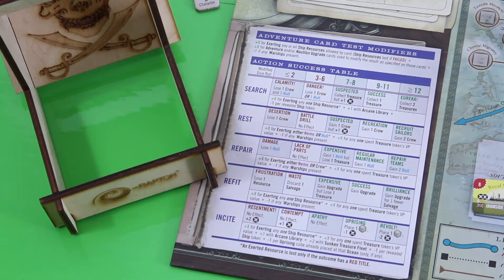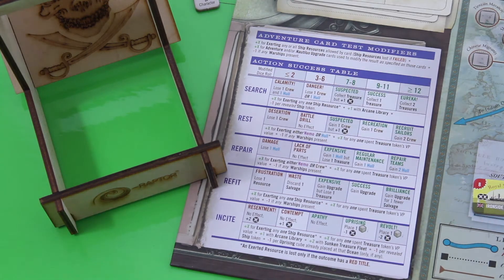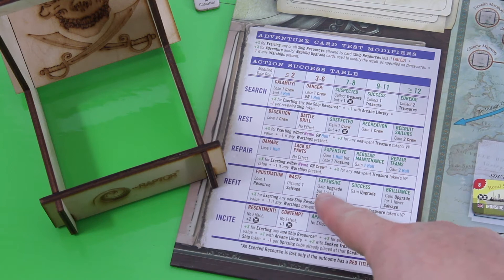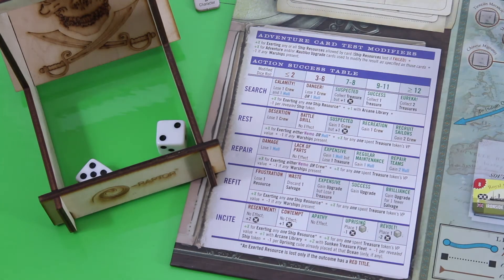I get minus one for any warship present, but right now there aren't any warships. I'll wager with crew for plus two and this time I'm allowed to use one treasure token, giving plus five total — losing three more victory points for it. Rolling: seven plus five is twelve. Gain the upgrade for one fewer salvage!